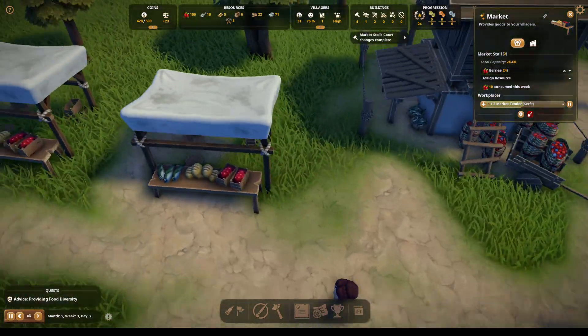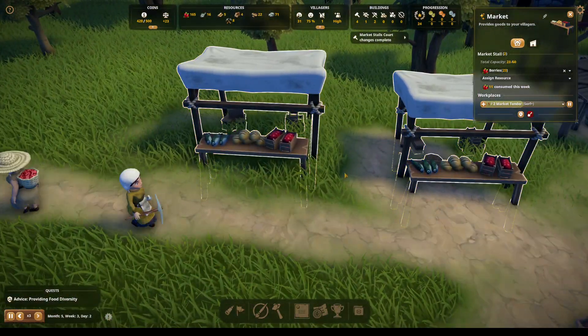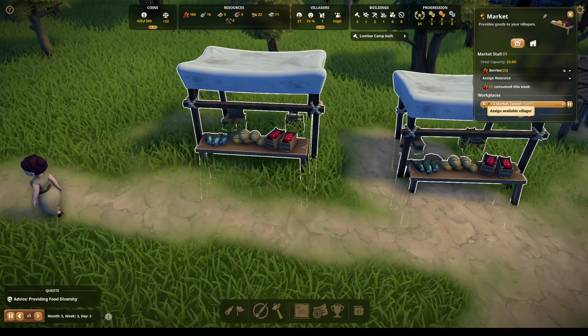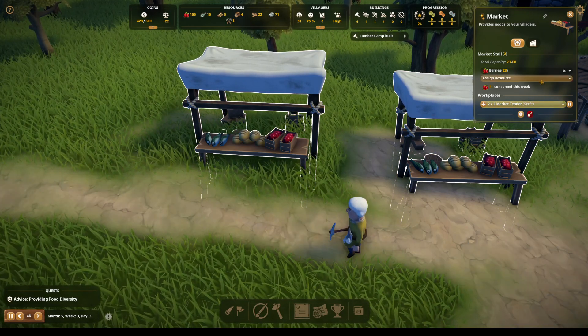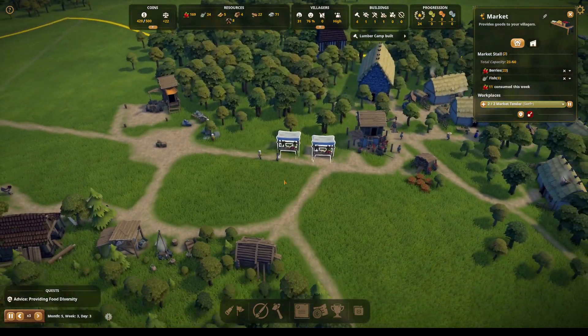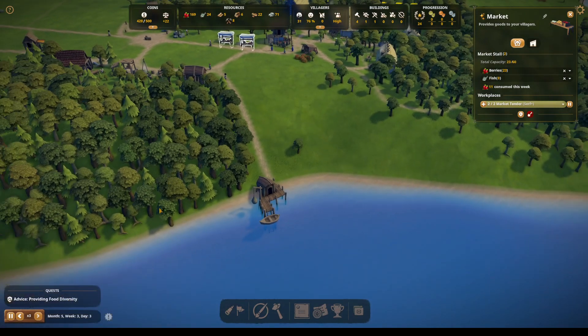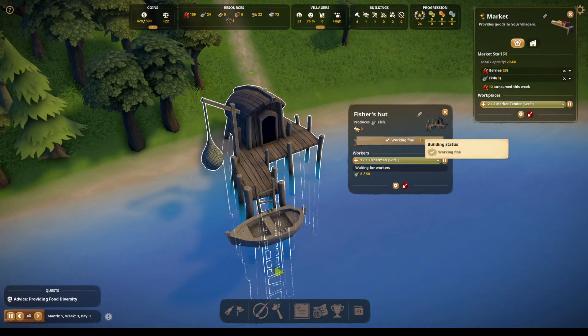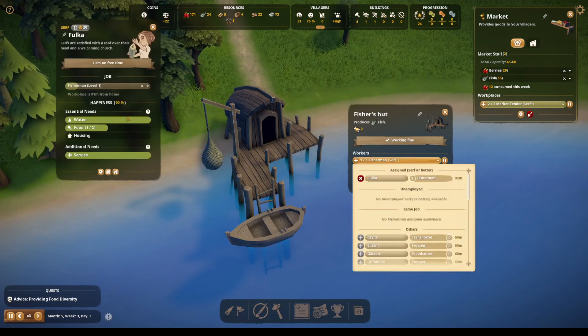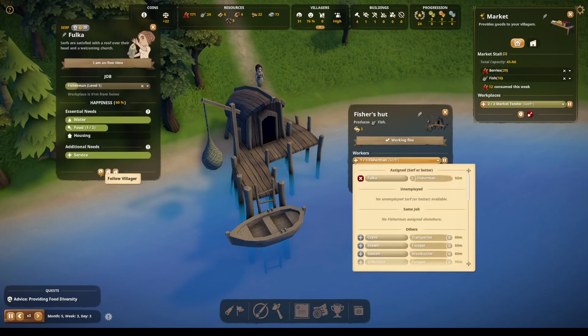Market stalls change is complete. Let's give the people the fish. Do we have another market? Yeah, we can have that — and then this resource will be the fish. Let's do fish so we can provide the diversity. Where's our chickadee? Fulka!